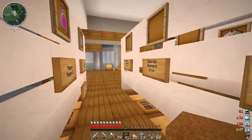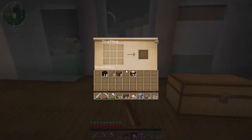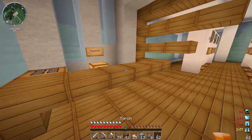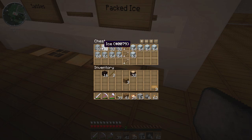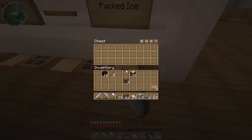I think every single potion at three for one diamond is pretty good — let me know what you think. If you think I should charge more, put your prices in the comments. Now this stuff — packed ice and all that — what should that be? Should I sell it in stacks of 32 or normal stacks of 64? If I sell it in stacks it's going to be priced more. Stacks are a bit better — people are more likely to buy stacks.